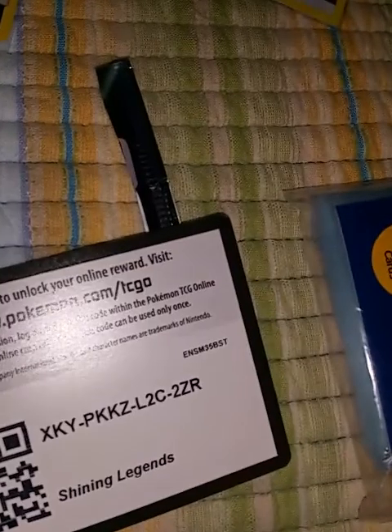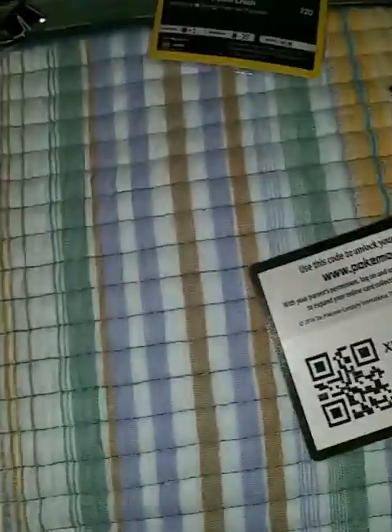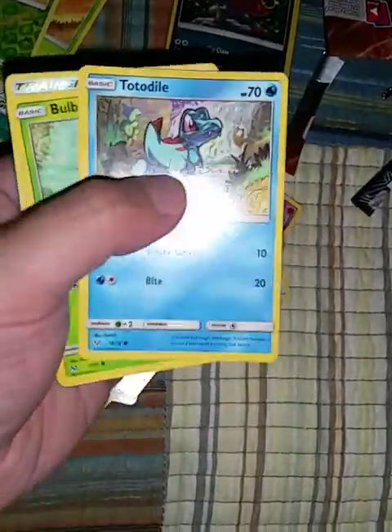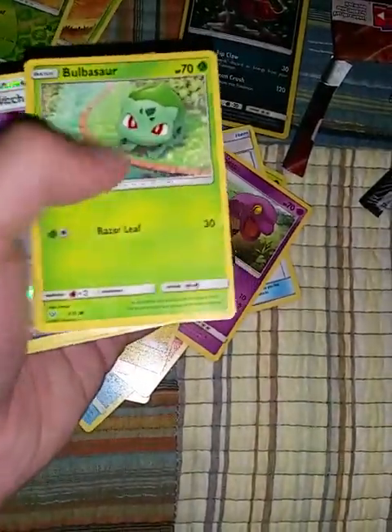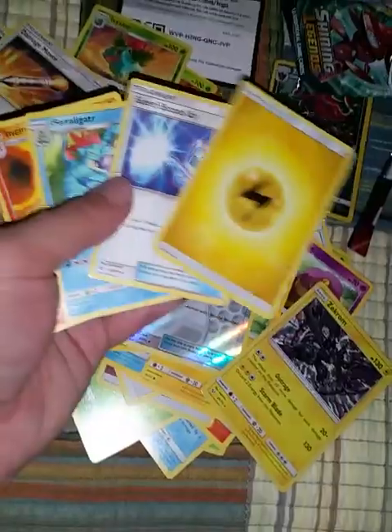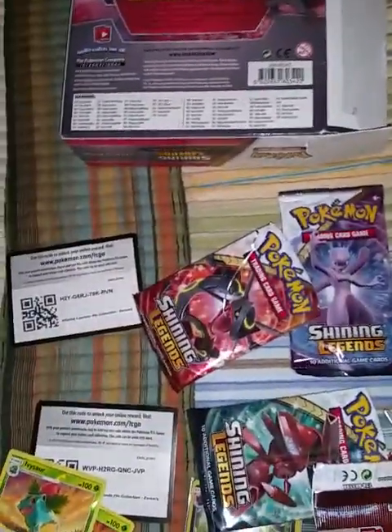All right, guys. Still got more packs. I'm going to open this one now. Wish me luck. Yes, it's another white code card, guys. It could mean something good. Whenever you see white code cards, you usually get something lit. Not all the time, but I feel like most of the time you do. Voltorb. Ekans. Pikachu — I like that card, it's sick. Totodile — that's a pretty cool artwork. Another Bulbasaur. What the heck's going on?